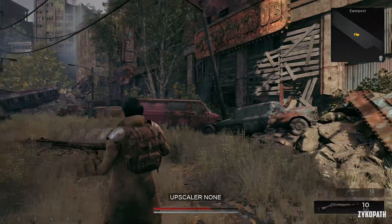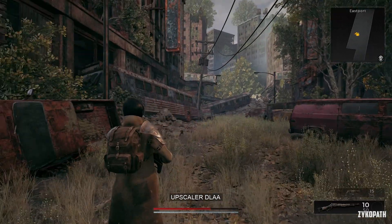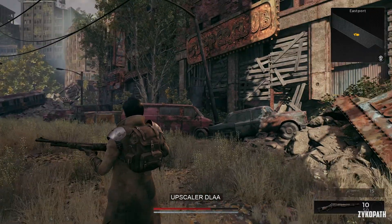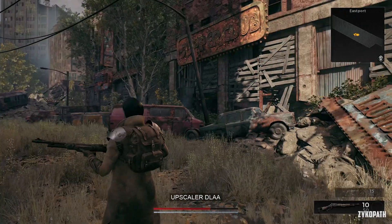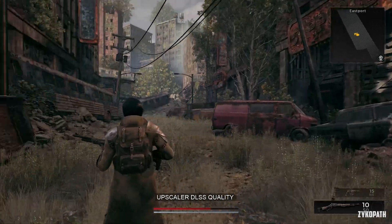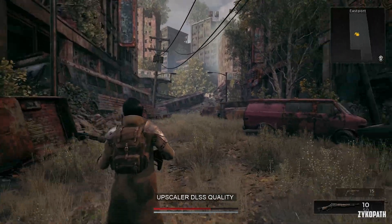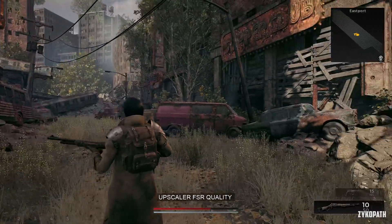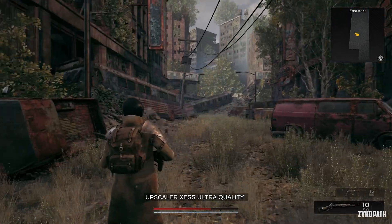As you can see, having no upscaling option which uses TAA has the ghosting issue that I talked about earlier, while using DLAA is the best option to get rid of this issue. Using DLSS quality is almost as good looking as DLAA while giving you a huge performance increase, whereas using anything other than DLSS or DLAA has more noticeable ghosting.